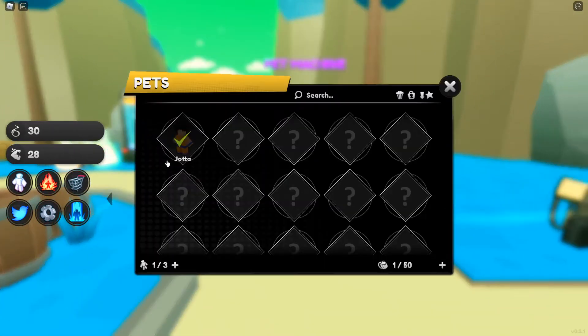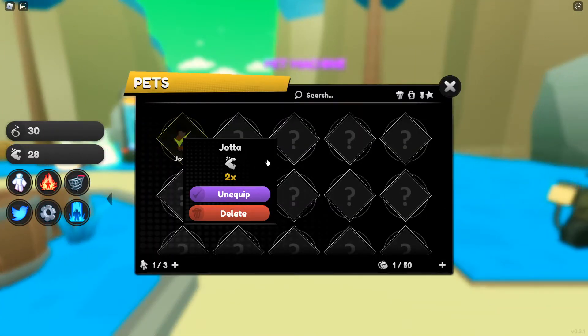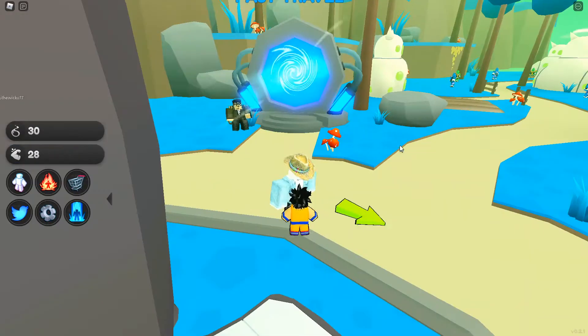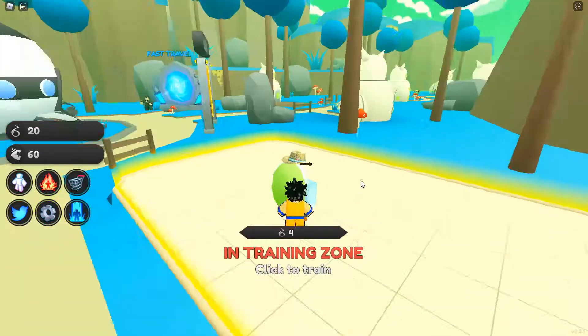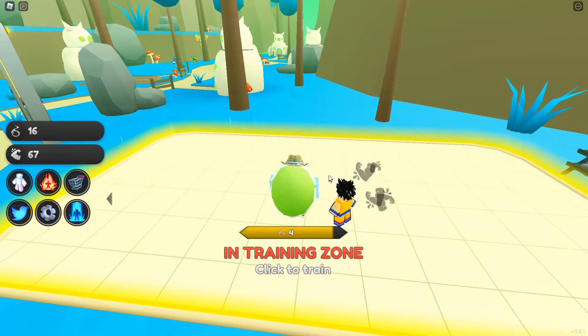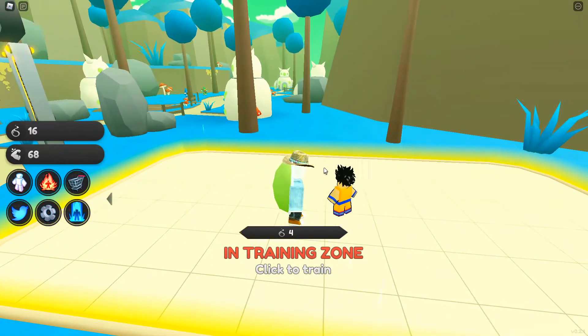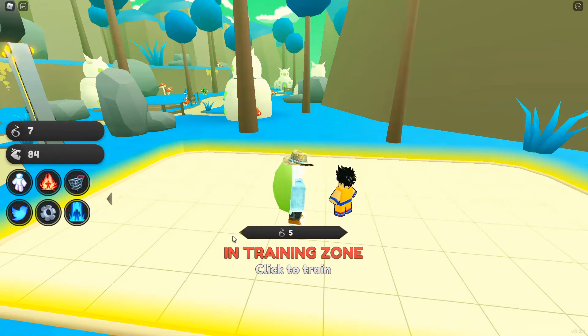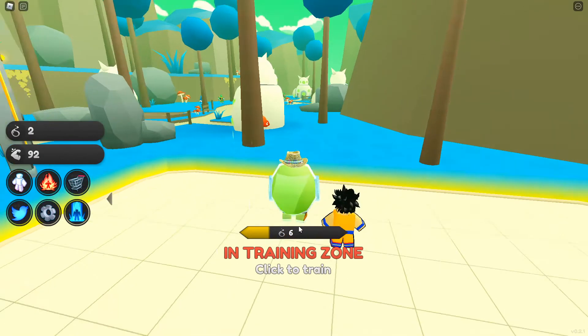It automatically equips — we got Joda and it looks like he gives 2x strength. We can equip up to three pets at once. When the pets give 2x strength, it's 2x onto the training zone strength, so normally I was getting four, and now with 2x I'm getting eight for every five Spirits.